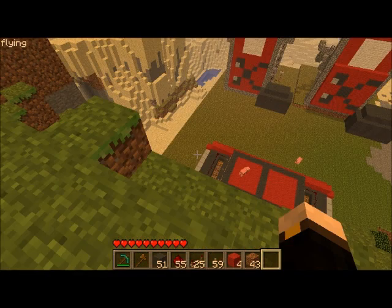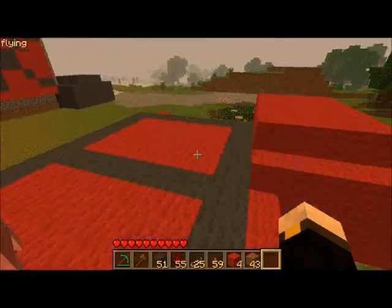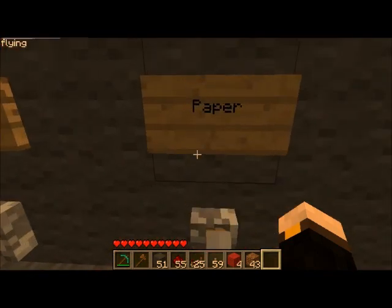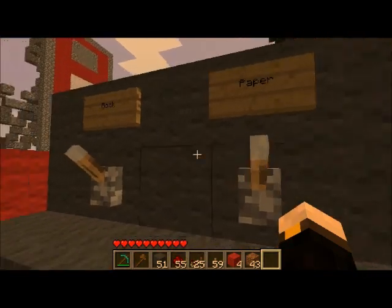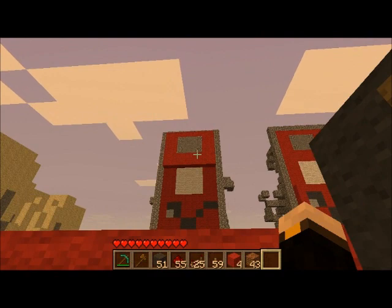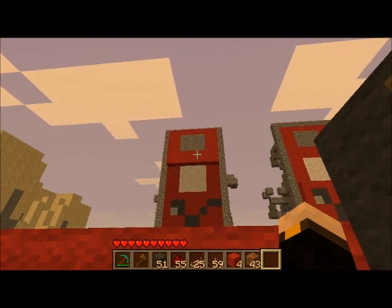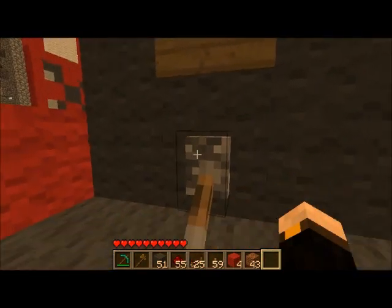Right now it's pretty simple. You have two sides — one person stands on each side, you get on the trapdoors, and if you want the rock, you hit the rock and the pistons shoot it out. In the final version, the red wool will stay on the wall and just the actual object — the rock, paper, or scissors — will poke out, but right now that's how it is.